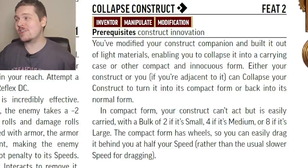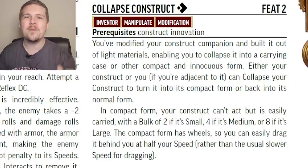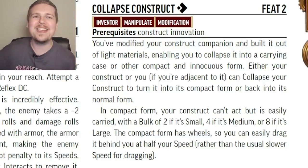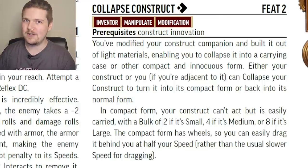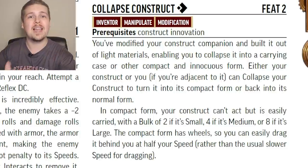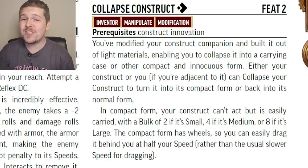Collapse Construct: your construct companion becomes a small package similar to Collapse Armor. This package has a bulk of two if you have a small companion, four if it's medium, and eight if it's large, but it specifically states the package has wheels and can be easily dragged behind you like a little red wagon — though your movement speed is halved when dragging it. From a roleplay perspective, even if the construct is 50 feet away, you can command it to collapse into its compact form, potentially confusing less intelligent enemies.